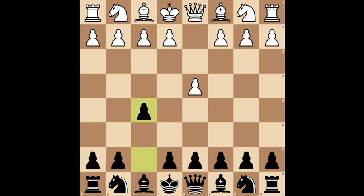Returning to the earlier position, the second option for white is to play pawn to e4, which marks the aggressive Staunton Gambit. Now you can either accept or decline the gambit. If you play pawn takes e4, accepting the gambit, white develops their knight to c3.